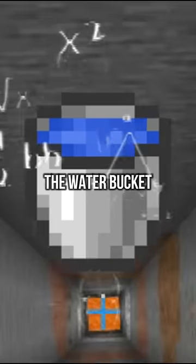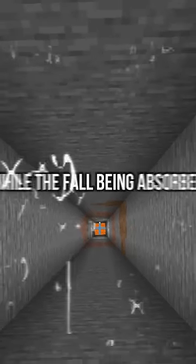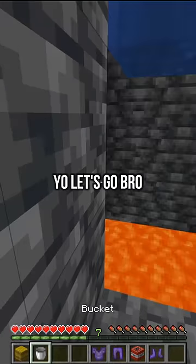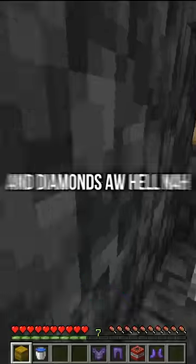I'm going to use the water bucket to place it in the wall and just take a little bit of fall damage while the fall is absorbed by the water that I just placed. Yo, let's go bro! I almost died there. Pool lever for free robux and diamonds? Oh hell nah man, I'm not believing that.